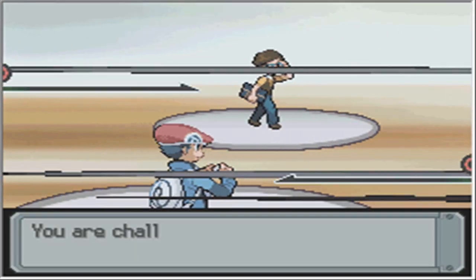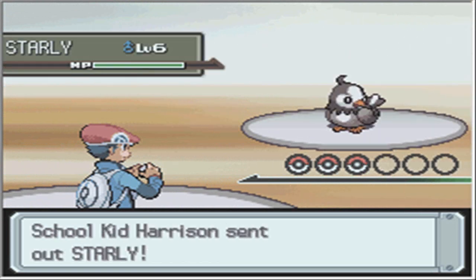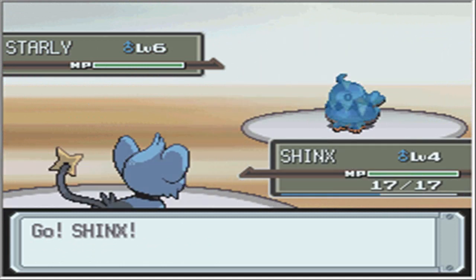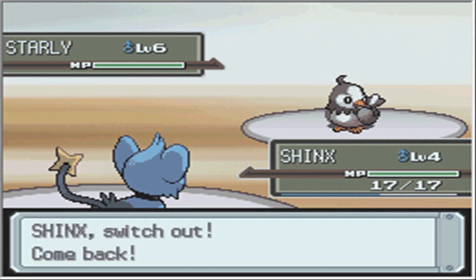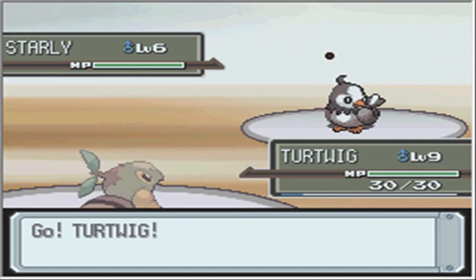Alright buddy, let's defeat this nerd - School Kid Harrison. Luckily his name isn't Harrison Ford, so he's not cool. That's why he's a nerd. He'll start off with a level 6 Starly, nothing we haven't seen yet. And my strategy is to put Shrinkz out in the lead.